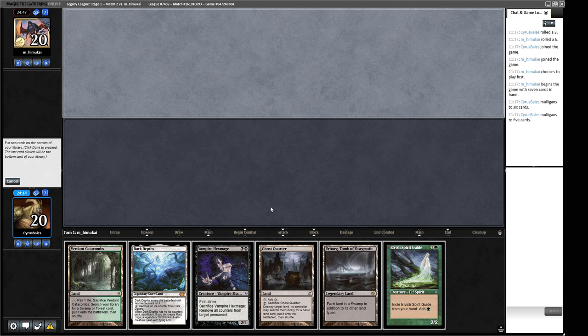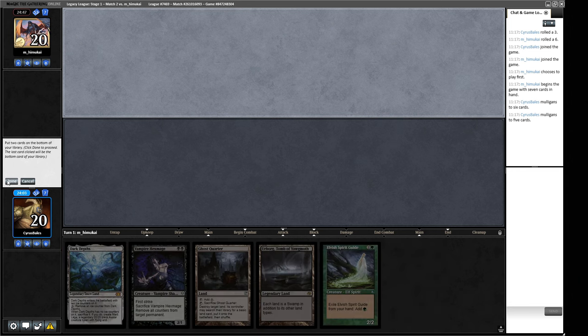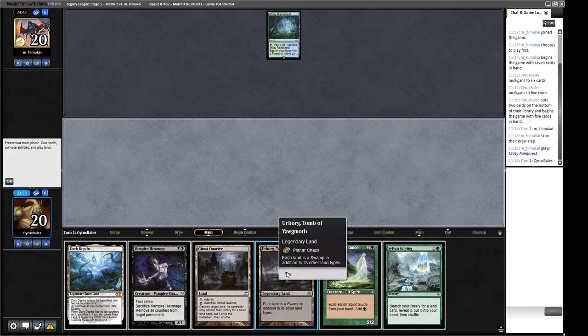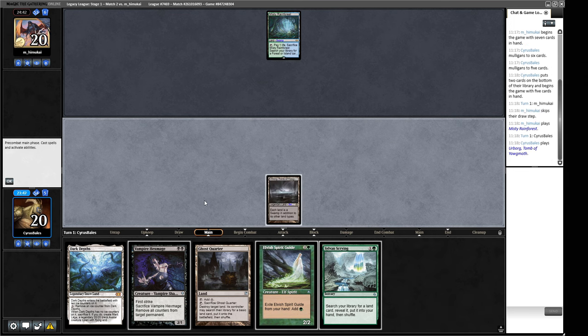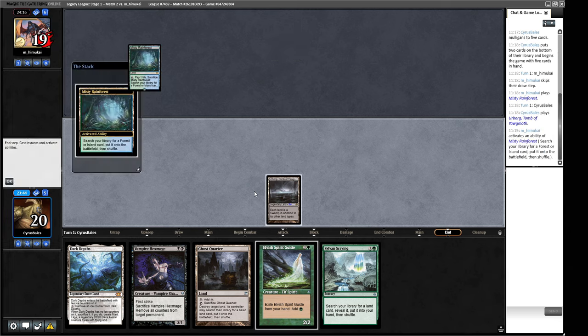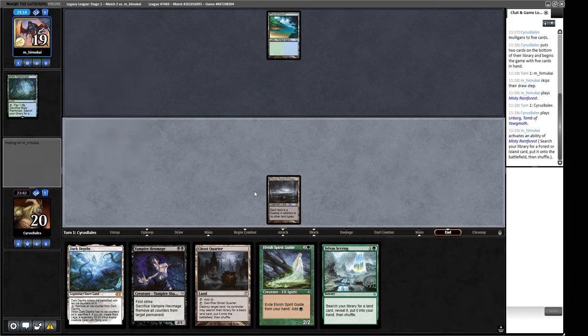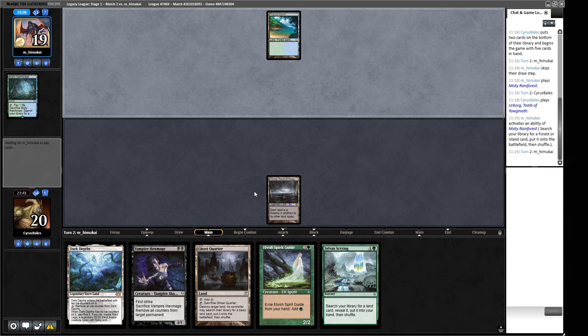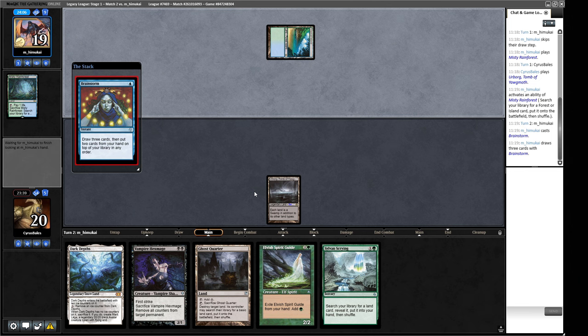I've convinced myself to keep Ghost Quarter in case our opponent drops a Karakas. We have Urborg. Are we Sylvan Scrying now? I don't think so — I don't want to use Elvish Spirit Guide which might need to pay for Daze later. Playing out Urborg exposes us to Wasteland, and leading on Urborg after a Mulligan kind of indicates Vampire Hex Mage shenanigans to our opponent. Opponent plays a Brainstorm.